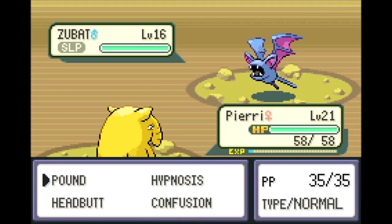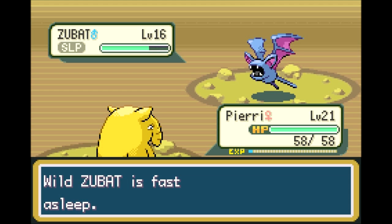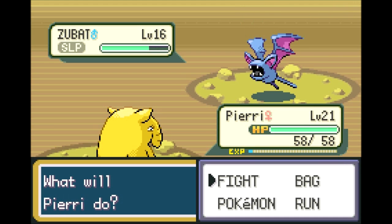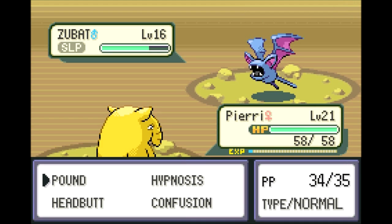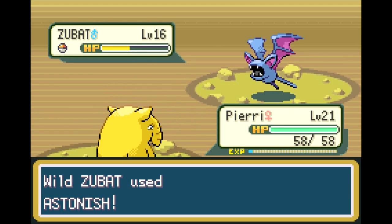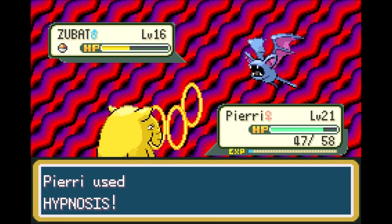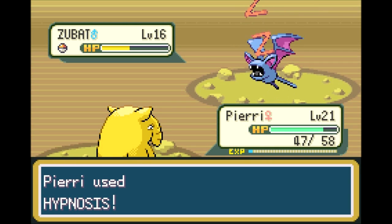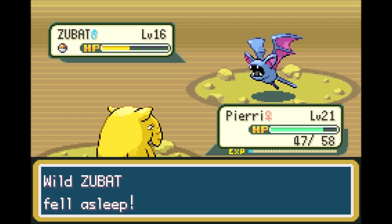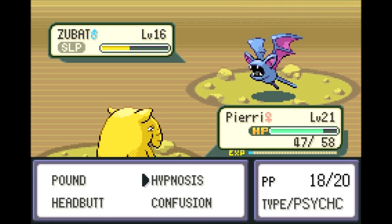It's actually tankier than I thought — or Pierre just doesn't have a very good Attack stat. I don't want to risk Headbutt, I just want to catch it. It goes for Astonish, which is super effective, but it doesn't do all that much. Hypnosis landed twice for me — I will take that. Fell asleep again. Let's throw a ball at the Zubat.